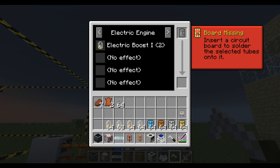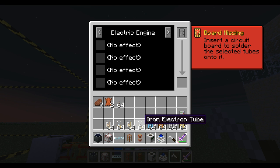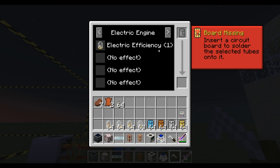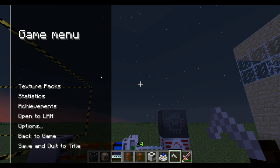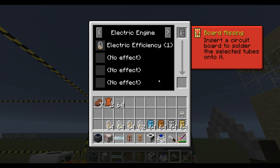Tin is an electric boost - that means it'll take seven more EU per tick and give out two more MJ per tick. Bronze is boost two, which means there will be fifteen more EU per tick and four more MJ per tick output. Iron is electrical efficiency - it'll take one less EU per tick but actually give out the same amount of MJ, so no change in MJ, just one less EU. When you create the circuit board, there'll be a nice tooltip listing everything it'll do to the engine.